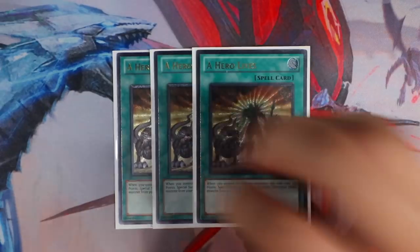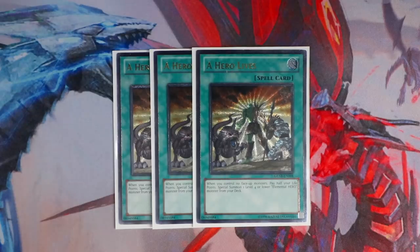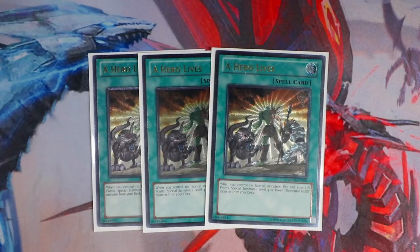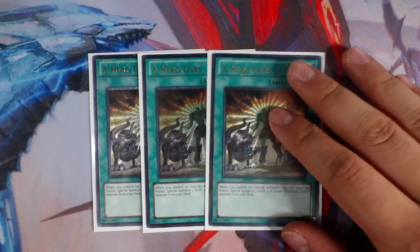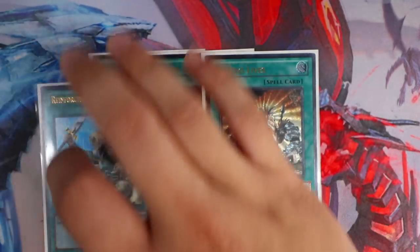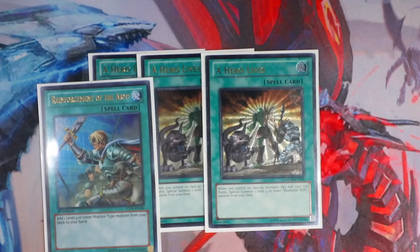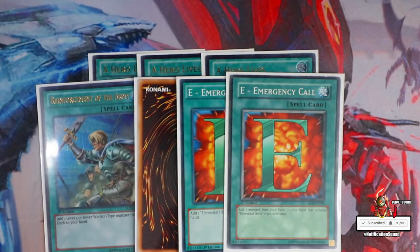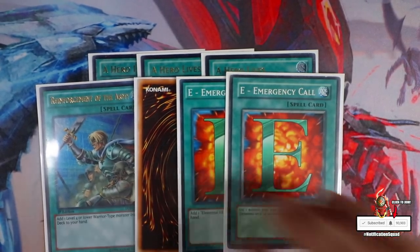Now for the spells — triple A Hero Lives, which gets you Shadow Mist directly from your deck as quickly as possible. You want to see Dark Law first turn as quickly as possible. Hero Lives: you control no monsters, pay half your life points, special summon a level four E-Hero monster directly from your deck. Hero Lives is definitely a must-have. These are essentially your searchers. And obviously triple E Emergency Call. This is a proxy E Call by the way — I couldn't find my third E Call, I hate proxying, but please bear with me for the deck profile.